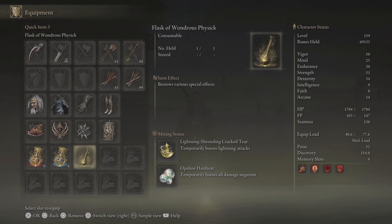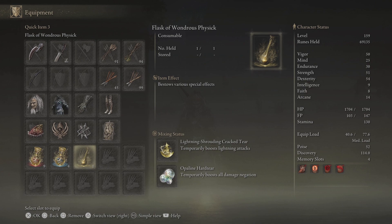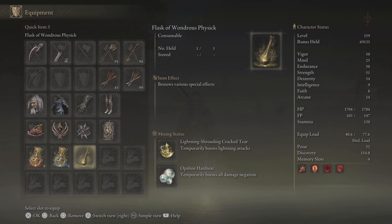For the Wondrous Physic I have Lightning Shrouding Cracked Tear and the Hard Tear. You can also switch out — because it is a quality build, you can also use the Dexterity Knot Tear and the Strength Knot Tear as well.